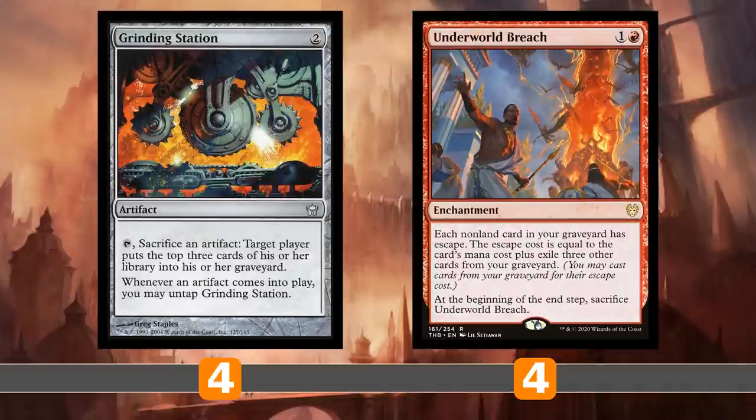Today we're looking at the Underworld Breach and Grinding Station combo — one that a lot of you guys might not have heard of yet but will know very well very soon. Underworld Breach is definitely something you've heard about; it is everywhere. It says each non-land card in your graveyard has escape. The escape cost is its CMC plus exiling three other cards. At the end step you have to sacrifice Underworld Breach, but that's irrelevant because when we play this we're going to win on the spot.